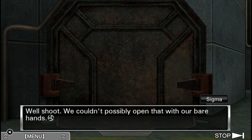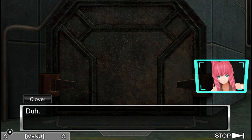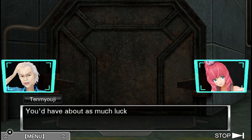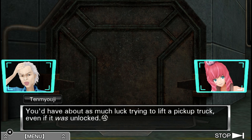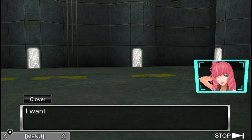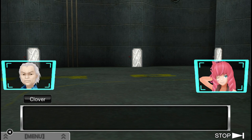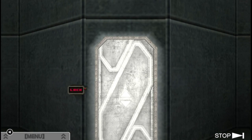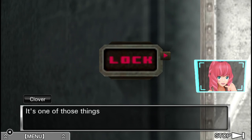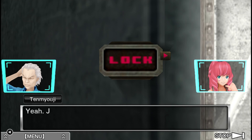We couldn't possibly open that with our bare hands. Are these the chromatic doors? It seems like it — look at this. It's one of those things that says 'lock.' God damn it, right next to the other chromatic doors. What are we doing? Are we really getting an explanation about what a lock is?